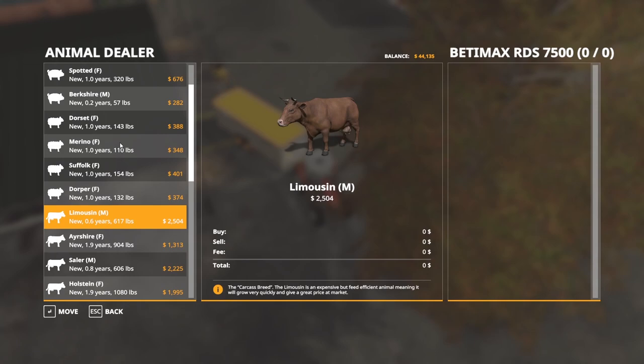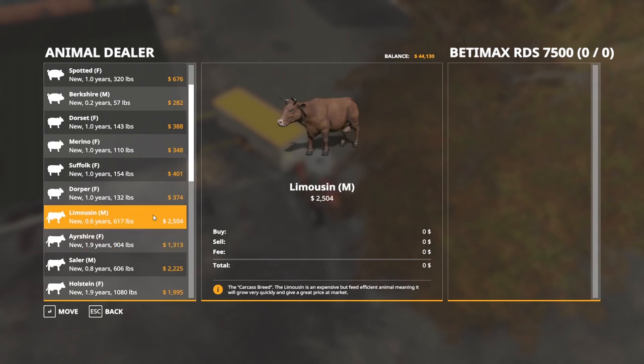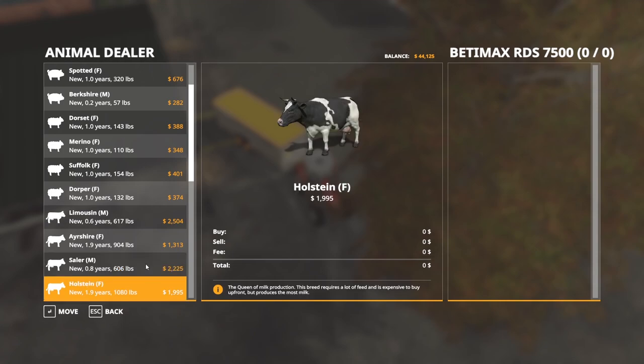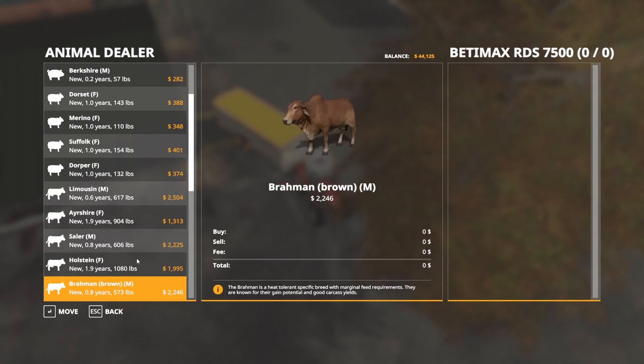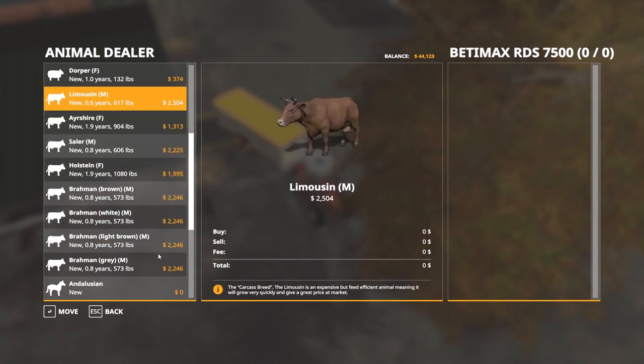Limousines — okay, expensive but feed efficient animal. They grow very quickly and give a great price at market. Feed consumption and price per head are both worthy trade-offs for lower milk production — we don't need any milk whatsoever. Sailors are a cheap option for starting farmers, known for high marbling carcasses and can return a decent investment at market. I'd rather pay a little bit more for the limousines.